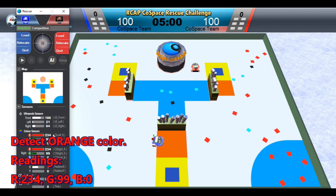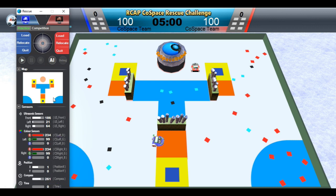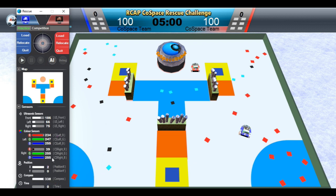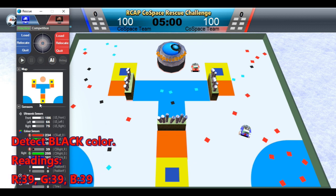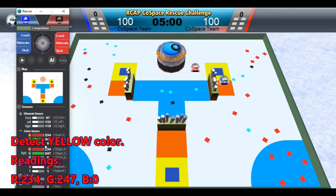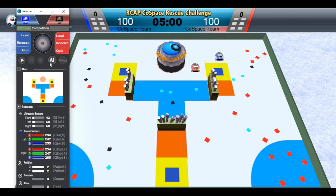The collection box is orange in color. The cyan color RGB reading is 39, 255, 255. The black color RGB reading is 39, 39, 39. Traps are surrounded by a yellow boundary. If the robot goes over the inner blue part of the trap, it will lose all the objects it is currently carrying. So be very, very careful.